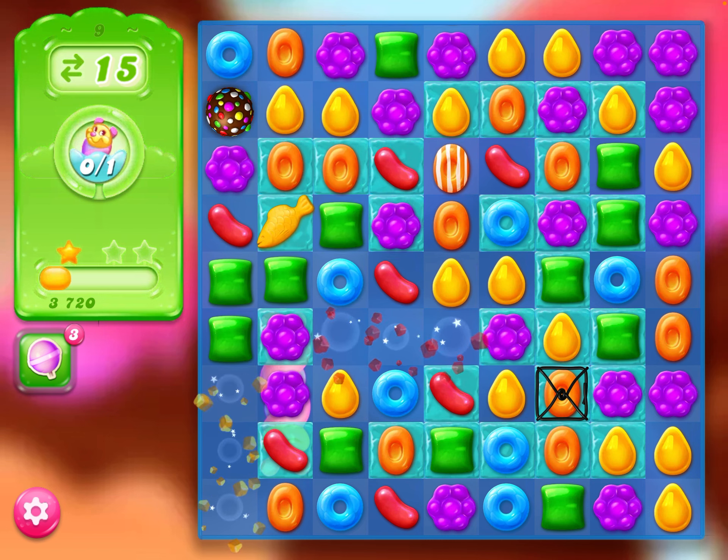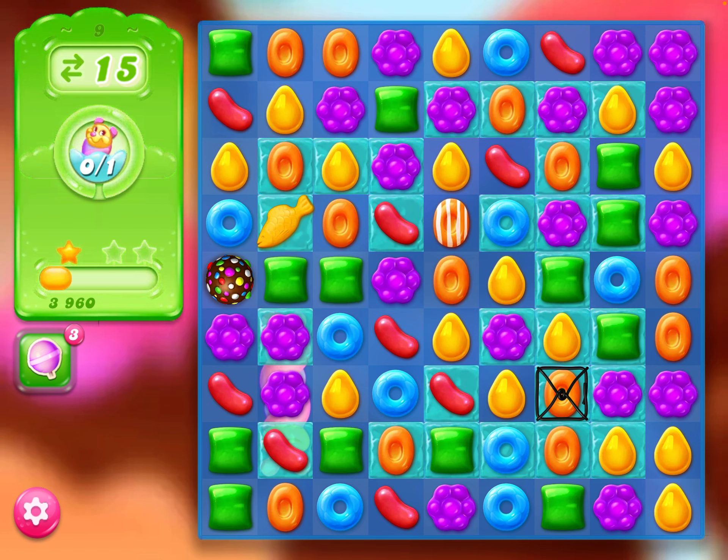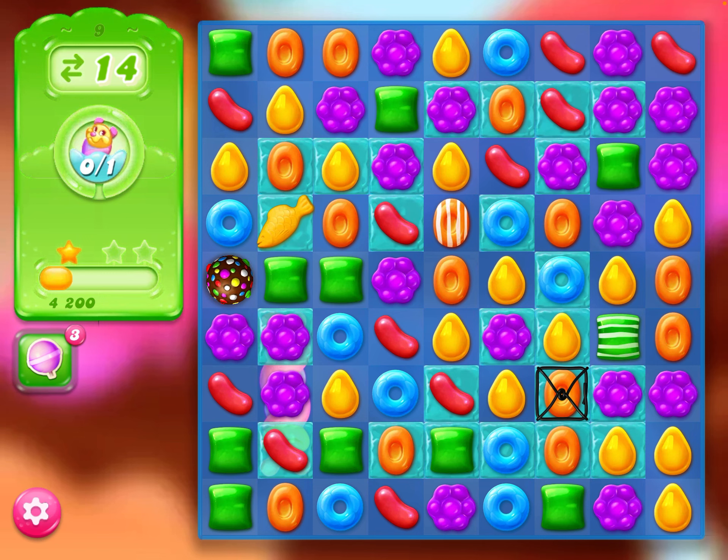I'm going to just try and pierce more of this frosting down. I've got a Polar Bomb, which I could use, and I am tempted to use. But I'd like to combine it with the fish, which will turn all the yellow candies into fish.